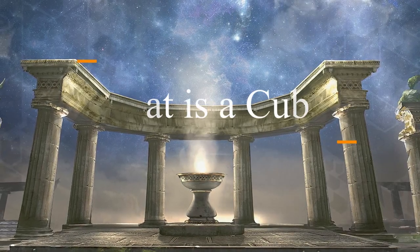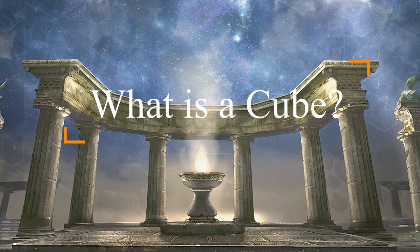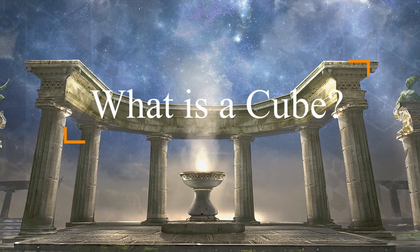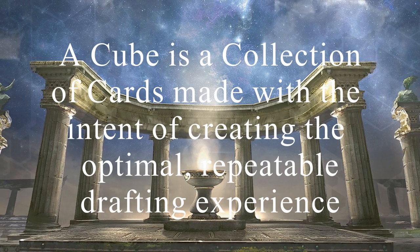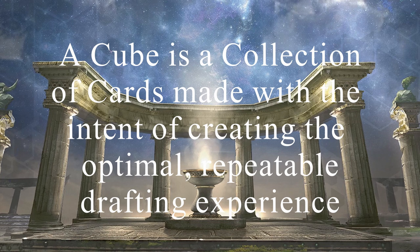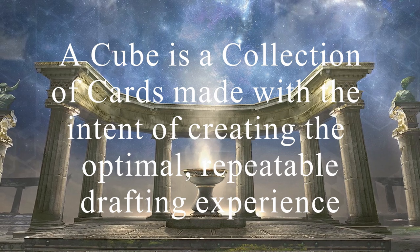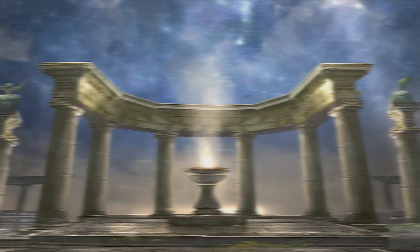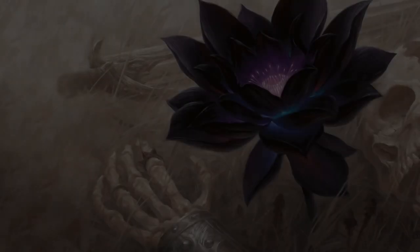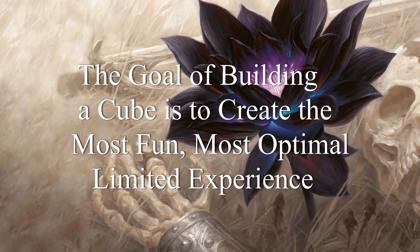So first things first, what is a cube? A cube is a pre-built pool of cards that you put together to create your own limited draft environment. You and your friends shuffle up and randomly pull cards from the cube to create what are essentially packs to draft with. The ultimate goal of building and playing with your own cube should be to create the most fun limited environment for you and your friends.